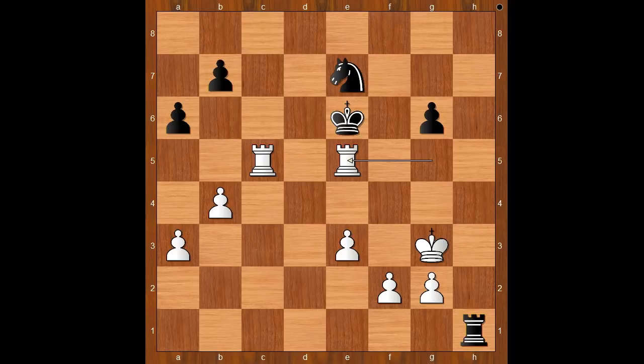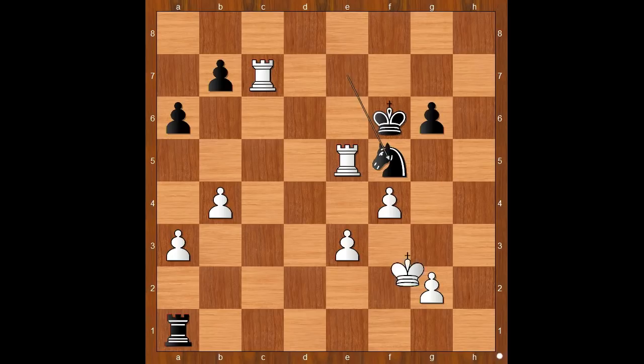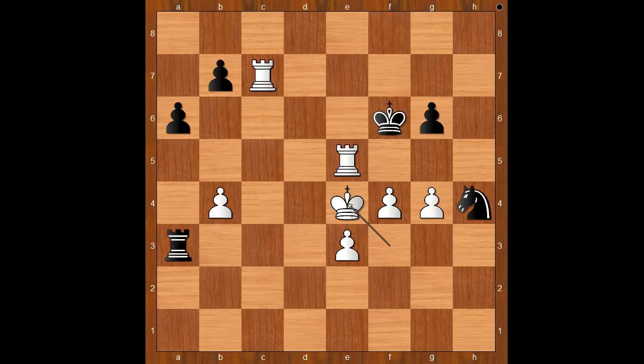For the entertainment purpose, I will show you just one line. King to f6. f4. Rook to a1. Rook to c7. Knight to f5 check. King to f2. Rook to a2 check. King to f3. Rook takes pawn on a3. g4. Knight to h4 check. King to e4. Knight to g2, rattling. Rook takes pawn on e3. How to defend the pawn? The most simple way to defend the pawn is g5 check, mate.